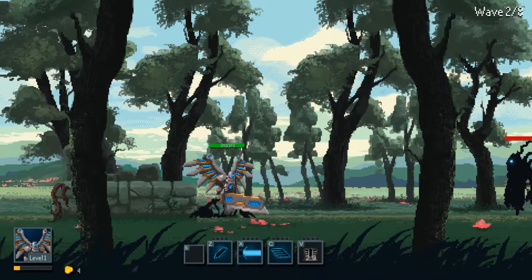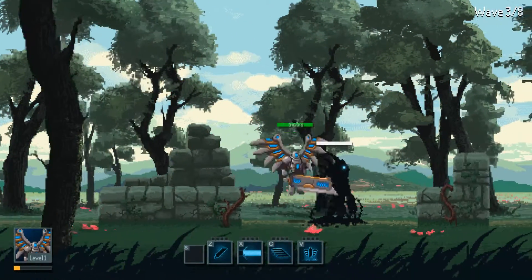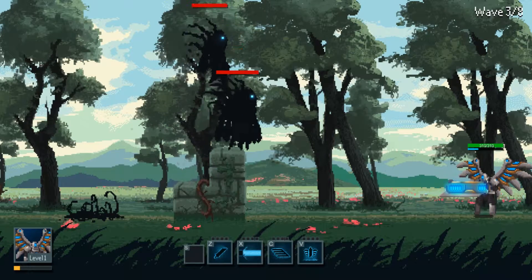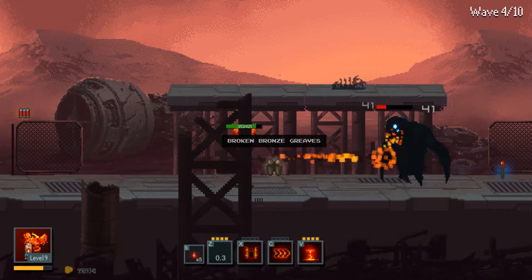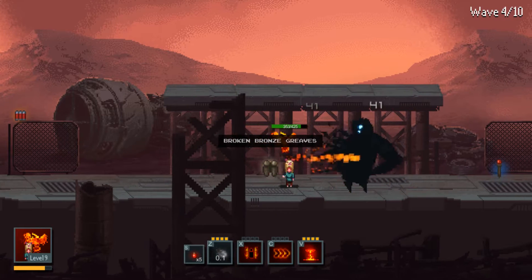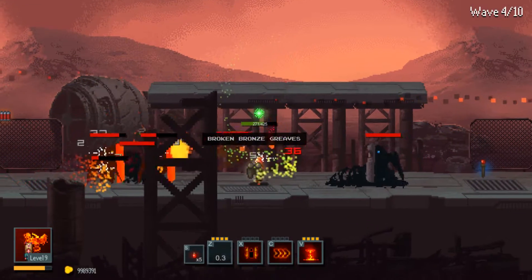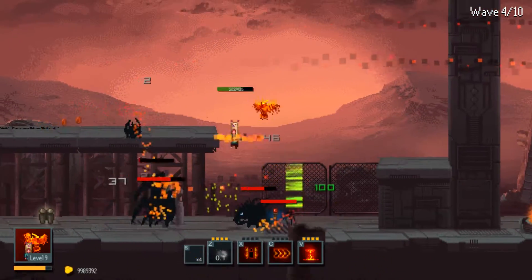Another issue I have with the game is the enemy design — it's just boring and minimal. The majority of enemies are just big black spots with glowing eyes, and while their body shape changes depending on the enemy type and world, they just look dull overall. The only time this dullness is rectified is in boss fights, because they are the only enemies that actually look interesting and different in the entire game.